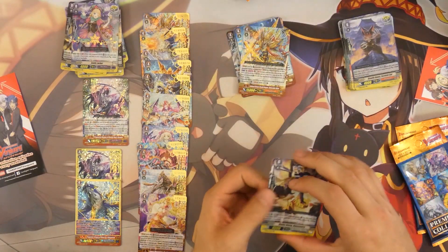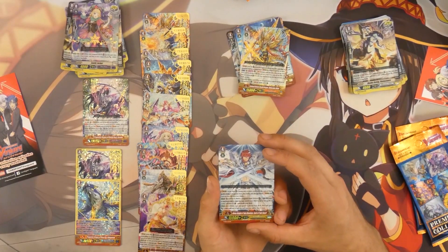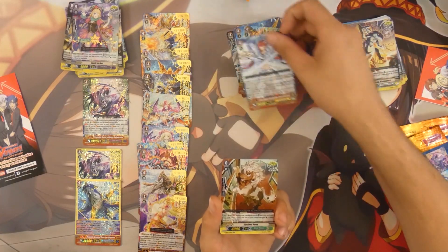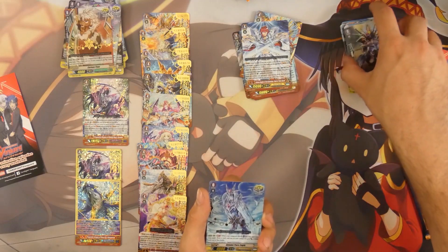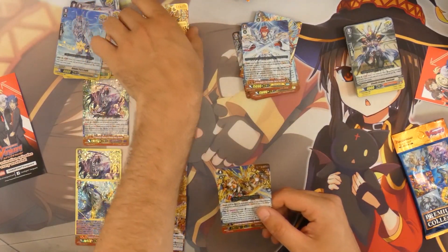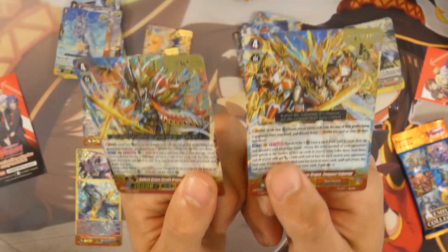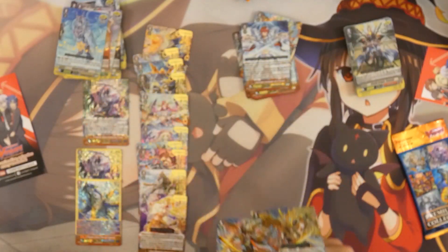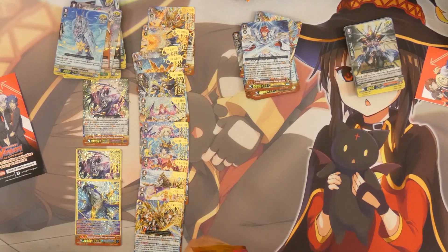Next up we've got the Murakumo trigger, the normal Murakumo stride, and the Pale Moon hot stamp trigger. Then we've got the normal Dimension Police trigger, followed by the Royal Paladin stride — Sage of Twin Swords — basically the stride that started this whole mess, and it's pretty insane for the Blaster engine. We finish with the hot stamp Great Nature trigger. Then the Nubatama trigger, the hot stamp for Royal Paladin, and behind it the hot stamp for Narukami — finally! I can show you why these cards get mixed up by a lot of people: the color scheme and card design are really similar and you can easily mix up one for the other if you're just looking quickly. The card might not be the greatest compared to the rest, but it's still a strong stride nonetheless.